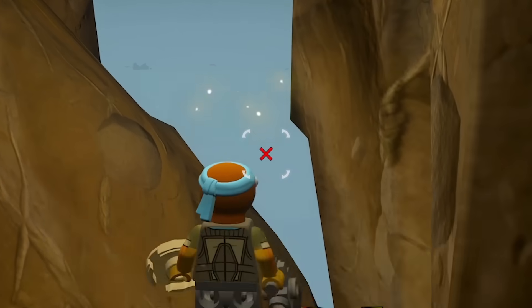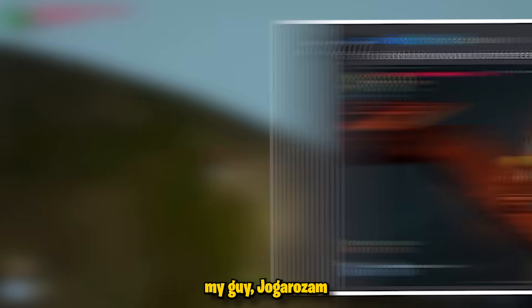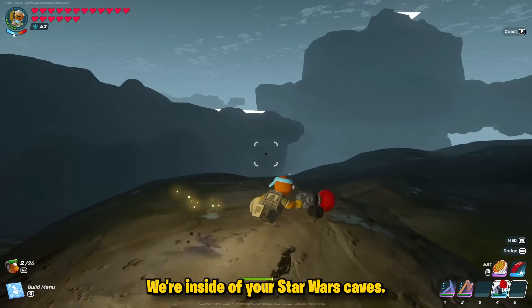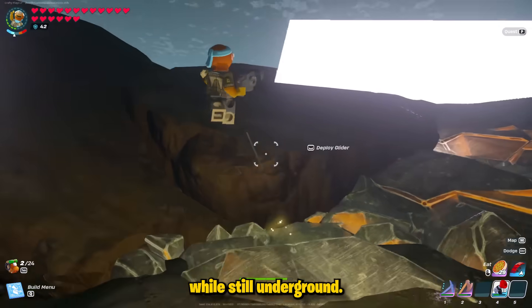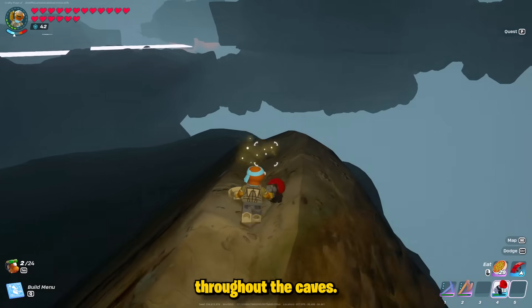This is every working glitch in LEGO Fortnite. We're going to start this video off hot. Inside of my Discord server, my guy Joker Zam showed me a glitch where inside of your Star Wars caves, you can actually glitch outside of the cave while still underground, and you can actually fast travel throughout the caves.